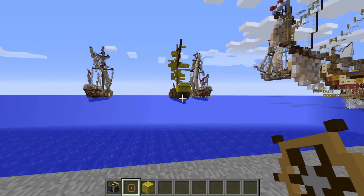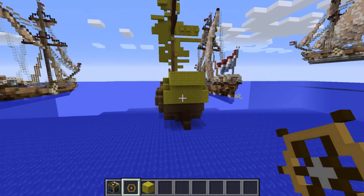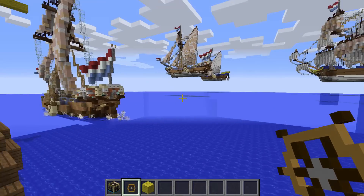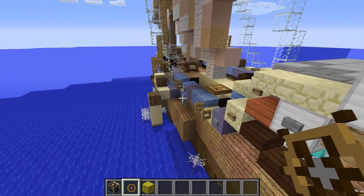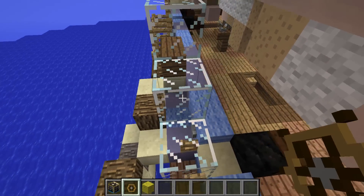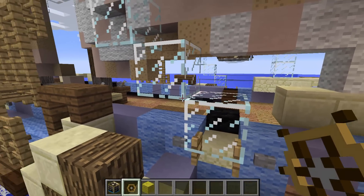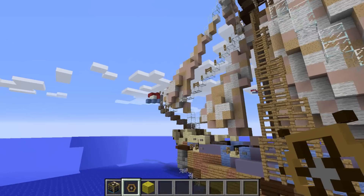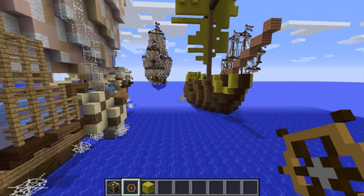Now it's time to sail that ship. One important thing: your whole ship has to be connected as one structure. If you have a block here and another block over there that isn't connected, it won't be recognized as part of the ship. Buttons, glass panes, and other non-fully-connected blocks get left behind, which can cause your ship to get stuck. So you've got to be careful where you place and build your ship.